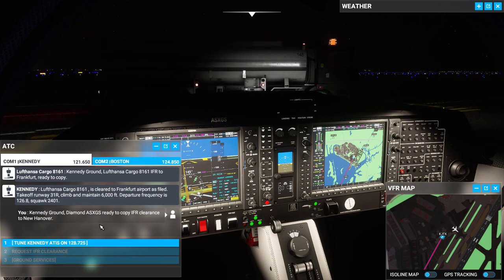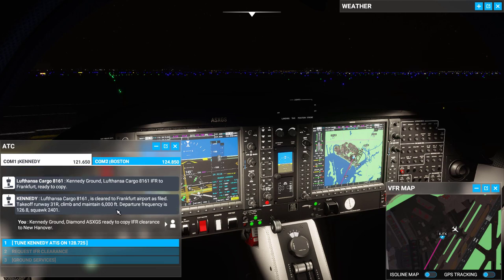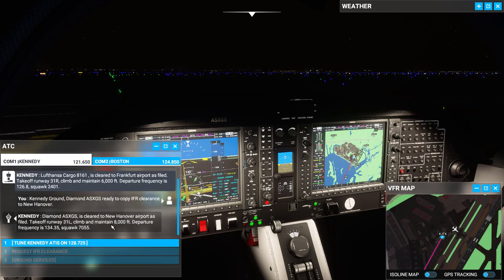Kennedy ground, Diamond Alpha Sierra X-Ray Golf Sierra, ready to copy IFR clearance to New Hanover. Diamond Alpha Sierra X-Ray Golf Sierra is cleared to New Hanover Airport as filed. Take off runway 31 left, climb and maintain 8000 feet. Departure frequency is 134.35, squawk 7055.